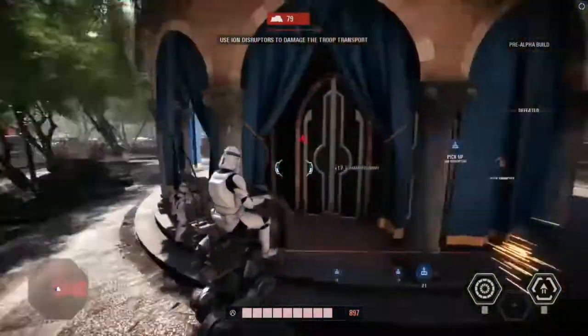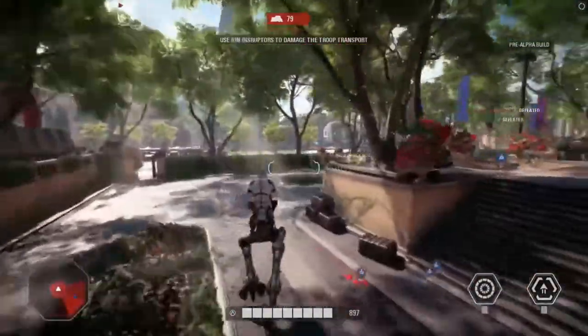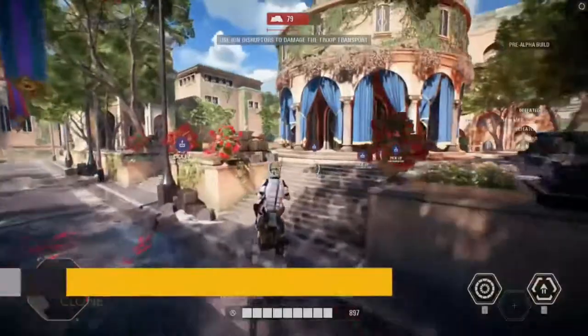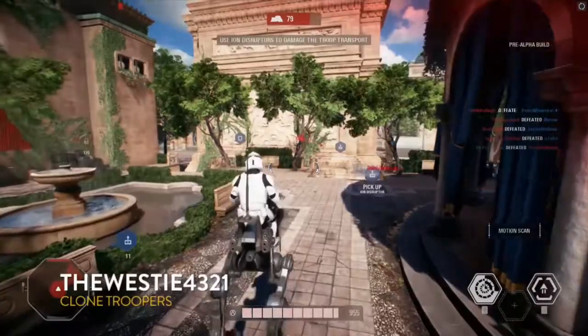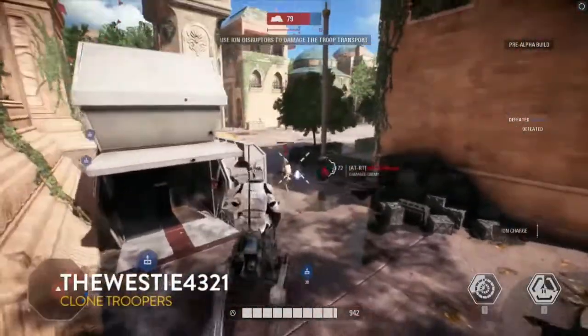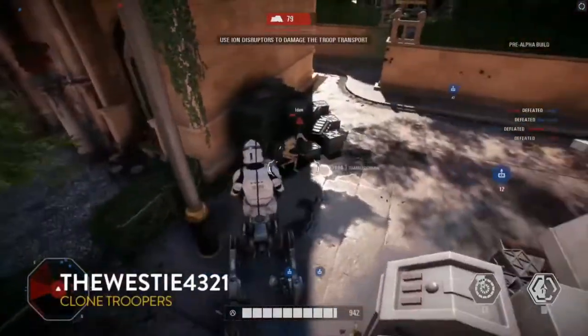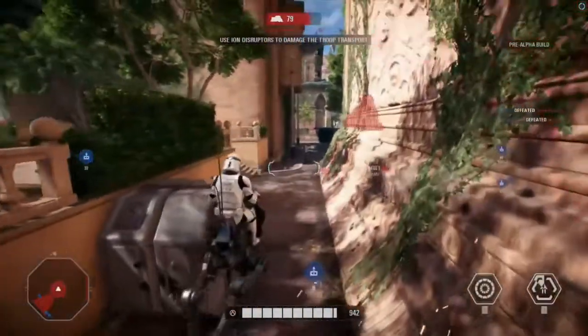We haven't seen this one before — AT-RTs! These are great for taking out those AATs. They're a little quick and have an ion charge ability that does extra damage against tanks. You can imagine three or four of these rushing around points on the battlefield. He's just making his way through — and yes, you can actually run someone over if you want.